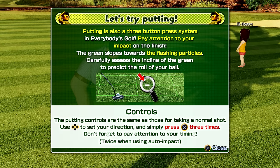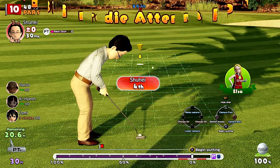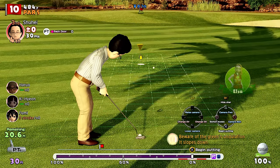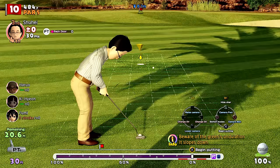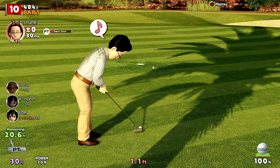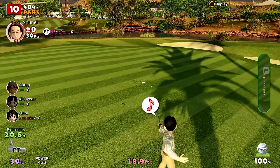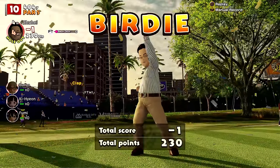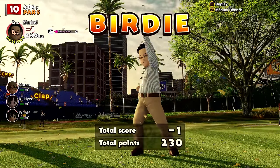This little screen shows you the putting controls. It maps the topography of the land so you can see how you have to aim and adjust. You can see the little flag on the power bar showing your optimum power. That is a birdie! That is good - I didn't get a birdie.